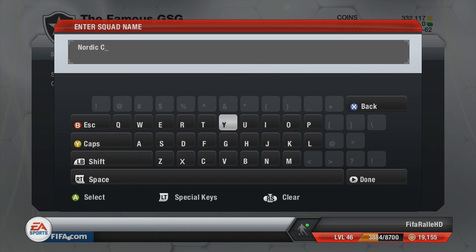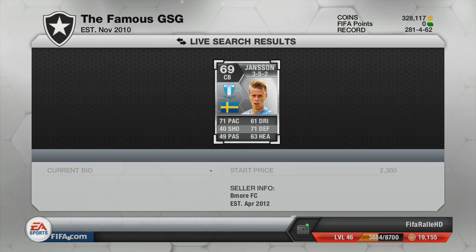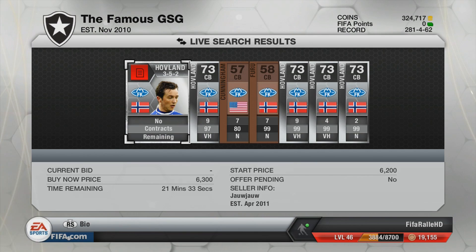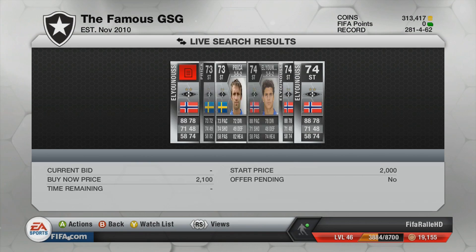Hey guys, it's FIFA Rally here and welcome to episode 71 of Let's FIFA 13. We start this episode off by building a new squad for the new tournament. It is the Nordic Cup, and the requirements are that you need 18 players from Tiba Liga and Al Svenskan — pretty much the players we're going out to get. I wanted a mix of both leagues, about 5 from one and 6 from the other. The winnings for the tournament are 2,000 coins and a consumable items pack.